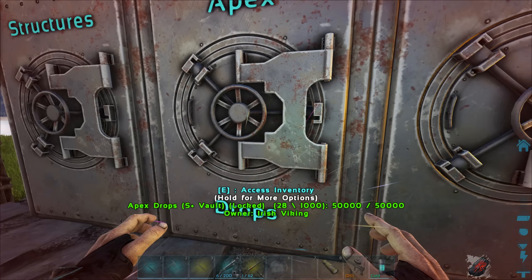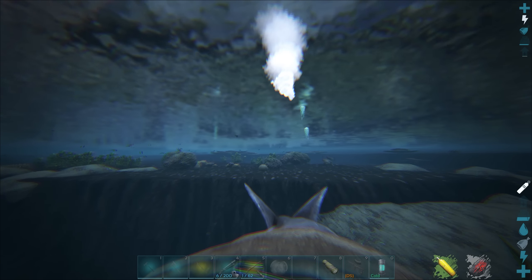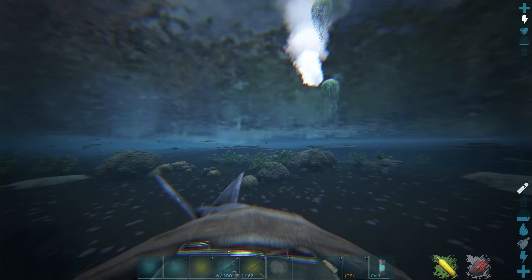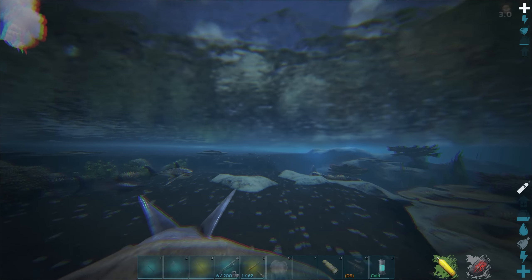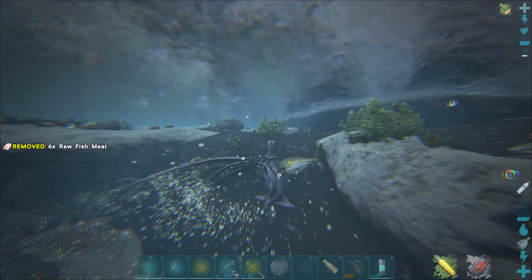We'll try to grab all the Basilo blubber first. They're always really common around the coastlines, so I imagine we should be able to find one. There's the Basilo - amazing! Let me get this kill real quick. Got him and I got the blubber - we got two blubber. So we only actually need to kill three more of these things now. Let me go ahead and drop everything else and continue the search.